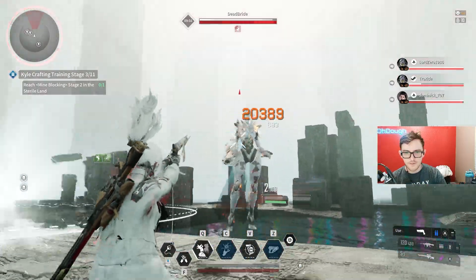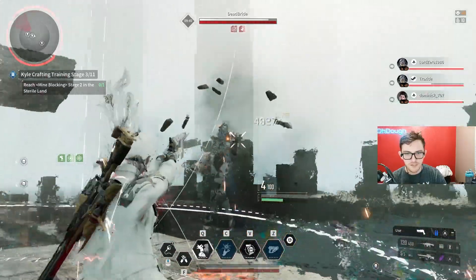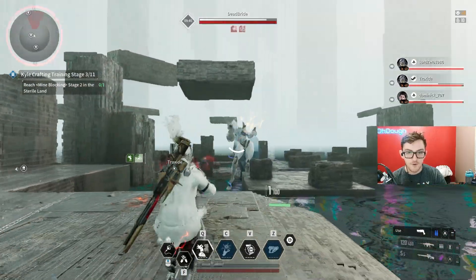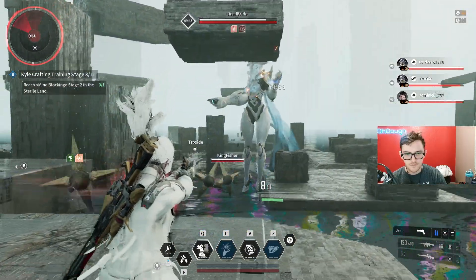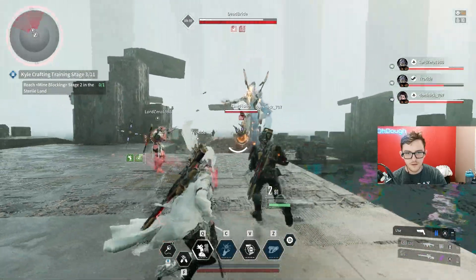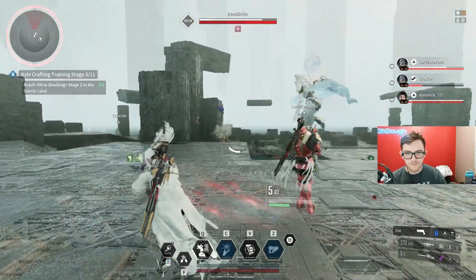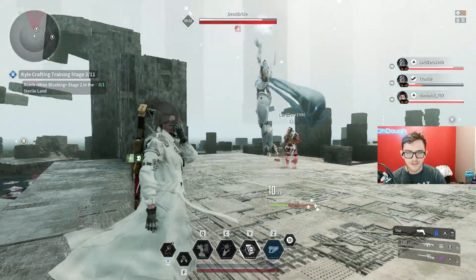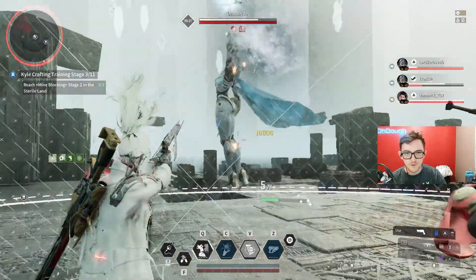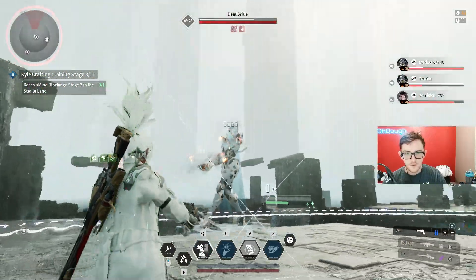Taking that damage right there is unlucky. Yellow numbers are going to be weak spots pretty much always, and if you crit it's always orange — I'll have the ads, don't worry. You can just sidestep most of the stuff happening here. Those 69k crits, 75k crits — yeah, those are weak spots.